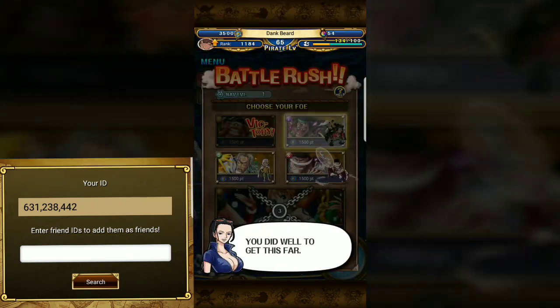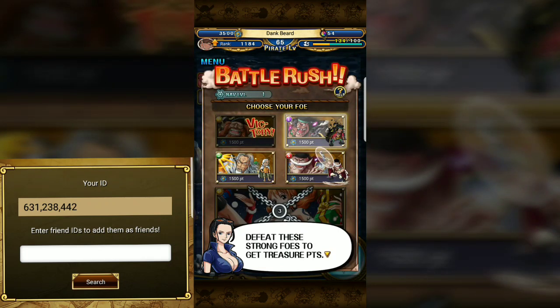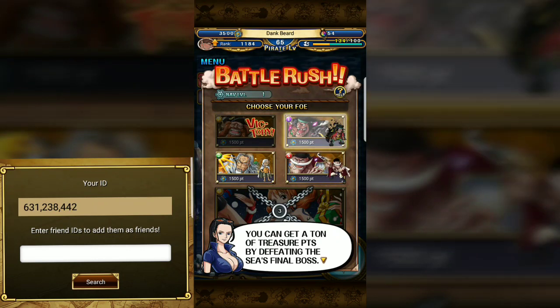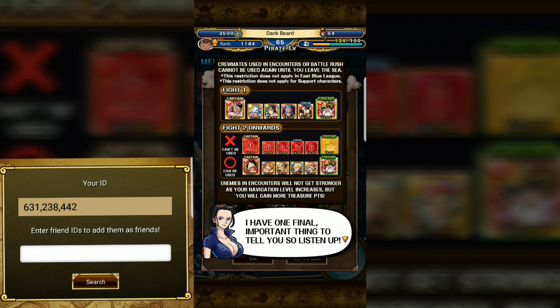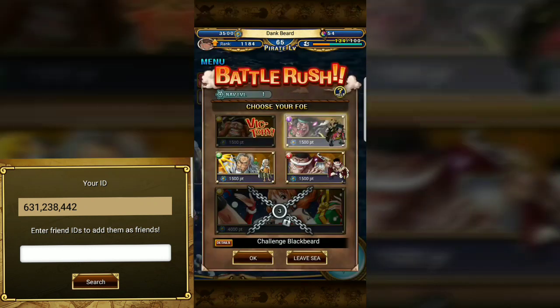Battle rush is about to begin — defeat those strong foes to get treasure points. As long as you can defeat one foe you're okay, and you can get a ton of treasure points by clearing the sea. Defeat all the foes in the battle rush before you take on the boss. I gotta fight them all — I wouldn't have fought them before I got here.